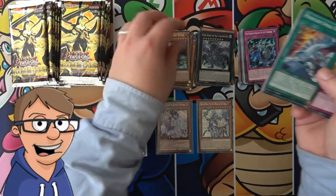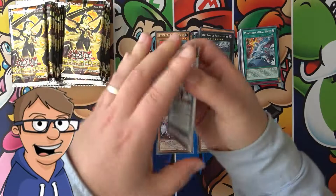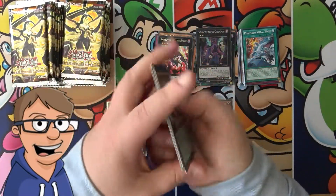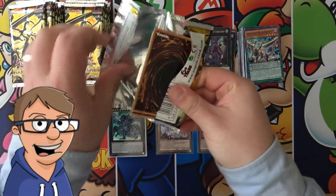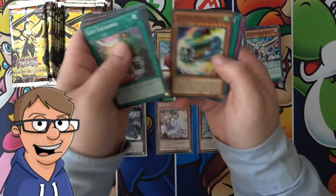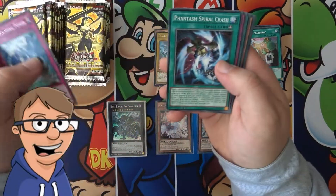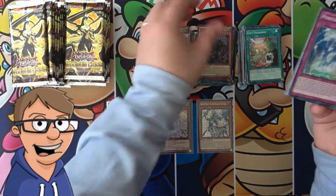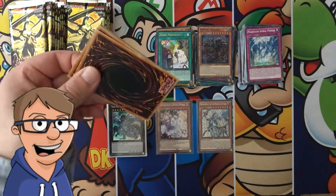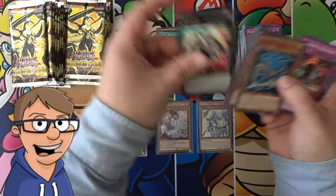Okay so our luck has started to turn just a little bit, but nothing is for certain. You will get a recap at the end of this video — I know I promised it for part two and forgot, but we will try and get these last awesome pulls. The packs are not with us just yet. We have a Spiral Sleeper. We haven't pulled anything too crazy for this part but there's still hope.